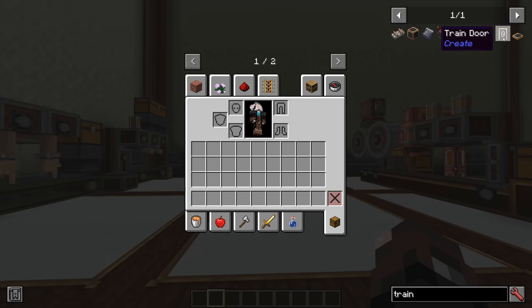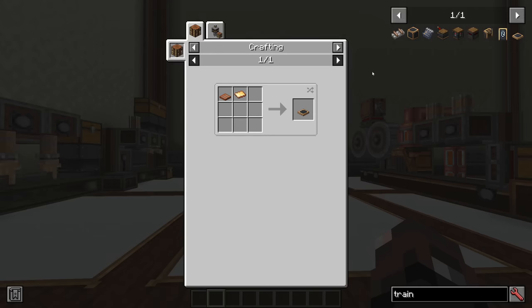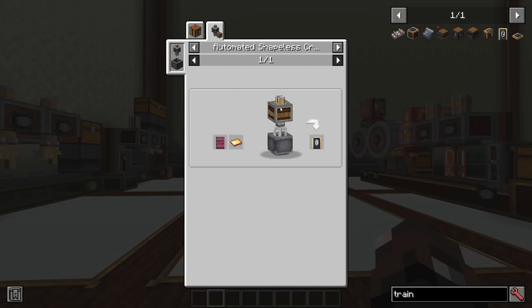The easiest two crafts are going to be the train door and the train trap door. They're both just crafted with any kind of a trap door or door and a single brass sheet. This is a very cheap and easy recipe, and we also have the option of mixing it with automated shapeless crafting, so you can take our door, our brass sheet, and get our train door fully automatically if you wanted to.